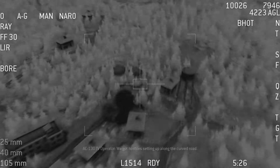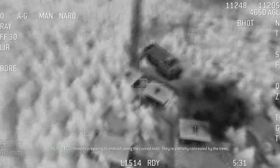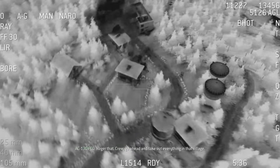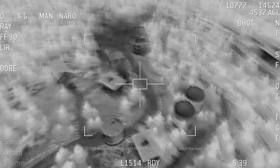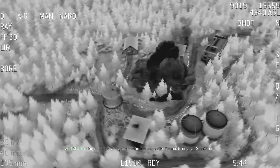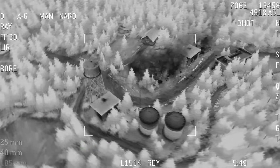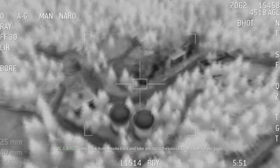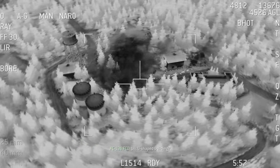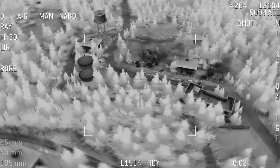We got hostiles setting up along the curved road — hostiles preparing to ambush, partially concealed by the trees. Whoa! Someone just fired an RPG! Roger that. Crew, go ahead and take out everything in that village. Armored vehicle right there, coming out of the barn. Targets in the village are confirmed as hostile. Clear to engage. Smoke them. Walfa, we're under attack! We could use some help! Crew, track those smoke trails and take them out at the source. Clear a path for our guys. Personnel on the roof of that U-shaped building — it's the one with the flat roof. Rolling in. Hot damn!